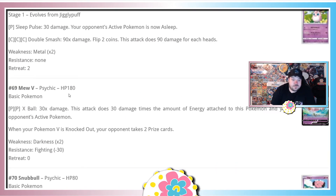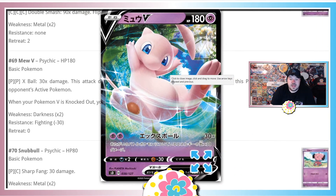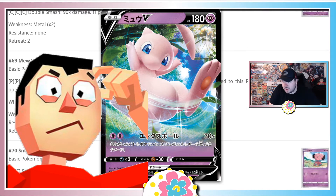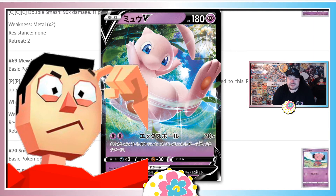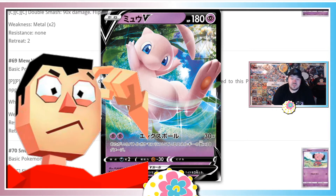Mew V — card number 69. X-Ball does 30 times the number of energy attached to both this Pokemon and the opponent's active. We've seen attacks like this — they're okay. Free retreat is nice, HP is a little low, and its Darkness weakness means Eternatus is going to gobble this up. The Fighting resistance is appreciated — better than nothing. The attack is semi-viable but this card is generally mediocre.